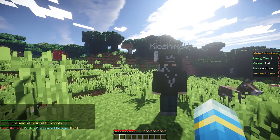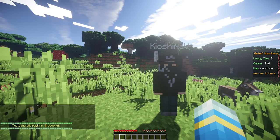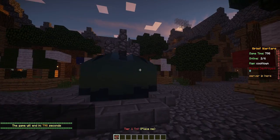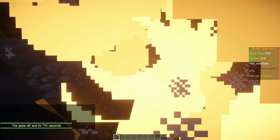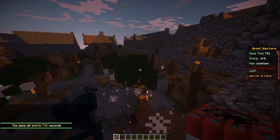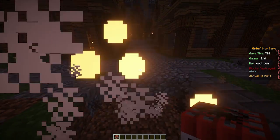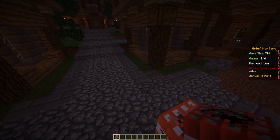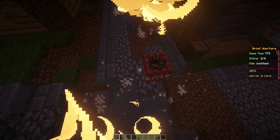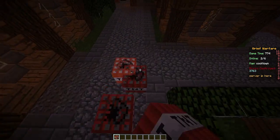We have both joined the game and as you can see the game will begin in a few seconds. We'll be teleported to the map world. Once we're here we get TNT and we can place it wherever we want — it will just blow up the world. You can set lots of different things in the config file. It shows you how many blocks you've destroyed; we've destroyed 1,281 and we can just go around throwing TNT all over the place and it keeps going up and up.